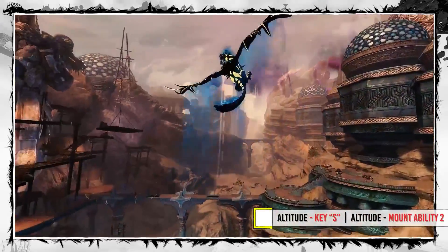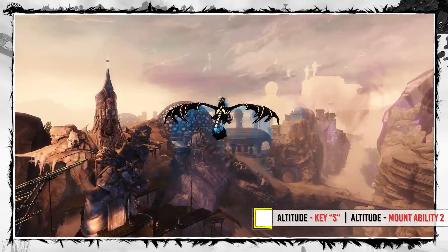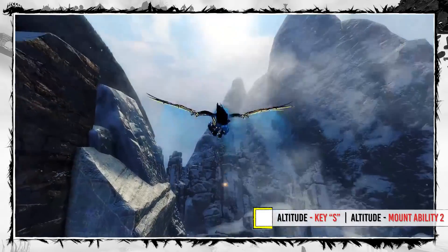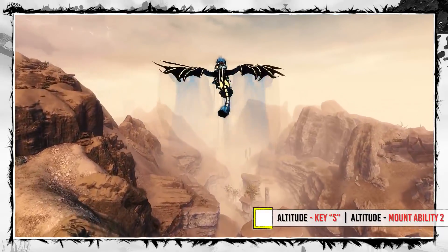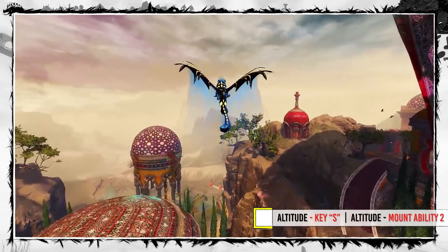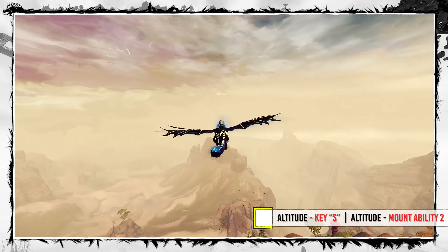The S key and Mount Ability 2 again work almost the same — they allow you to regain some of your elevation. The difference is that holding S will eventually stop you in the air, while Ability 2 just leaves you flying forward at Normal Speed.